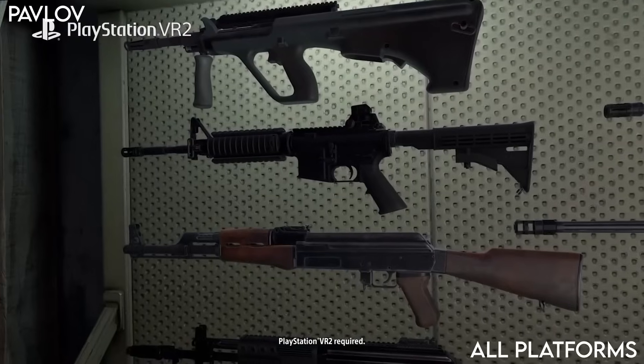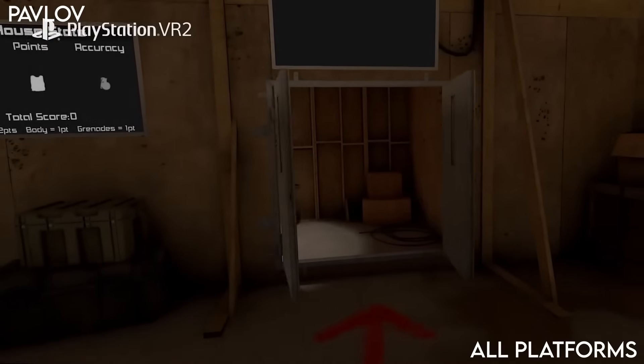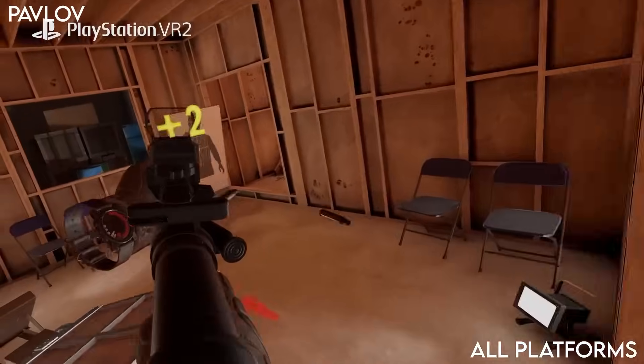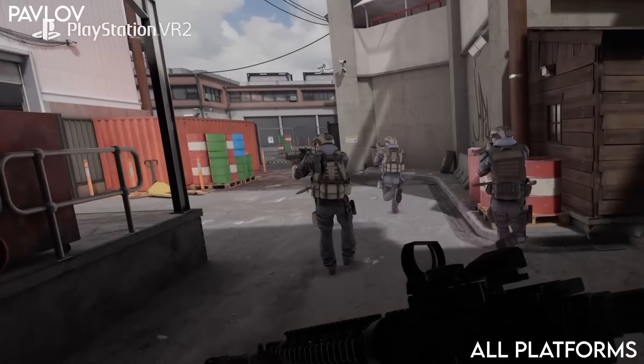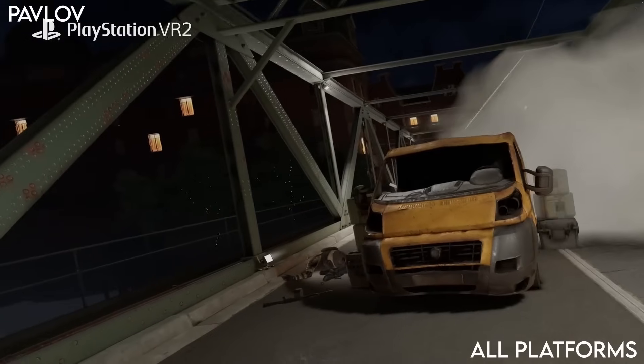Pavlov is another military shooter with more spongy enemies. It has PvP and also a zombies mode as well as modes against AI where you fight against progressively harder waves of enemies. This is faster paced than Onward so it's more suited to if you want to run and gun, and it's up to 4 players available on all platforms.